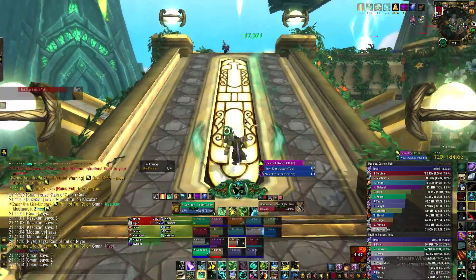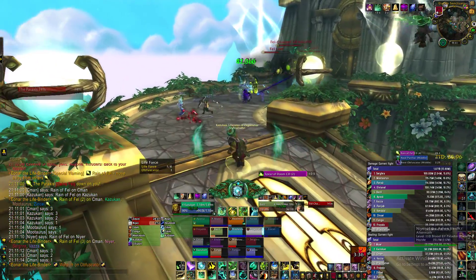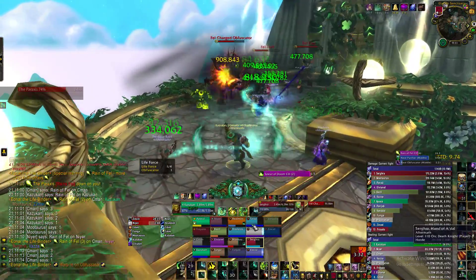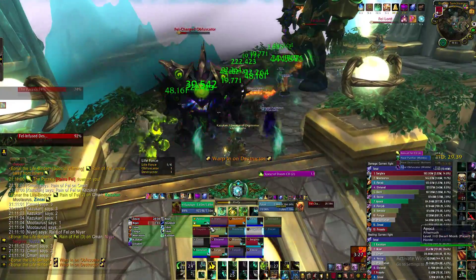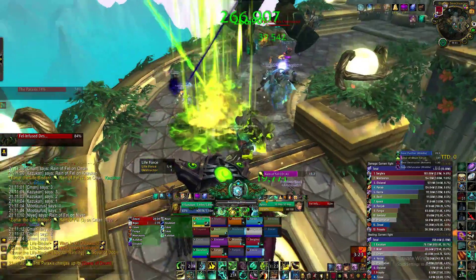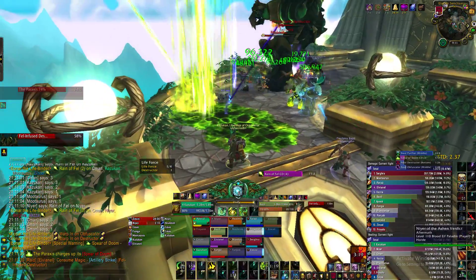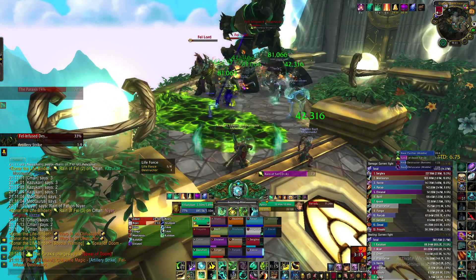We just keep putting out our Renewing Mist to keep everyone nice and alive. Use your AOE burst here because there's a lot of people in front of us. Use Mana Tea and Essence Font because I'm the only healer here, so I'm just gonna keep everyone alive. We just want to avoid the green stuff and keep DPSing while making sure we actually keep the group alive and don't just turn into a DPS.